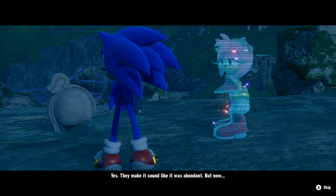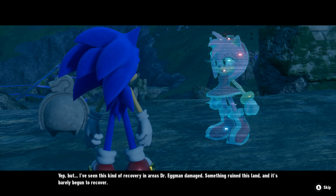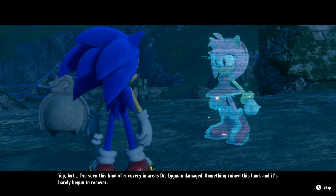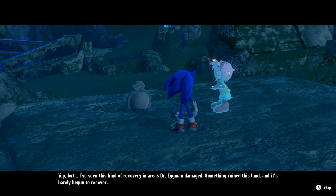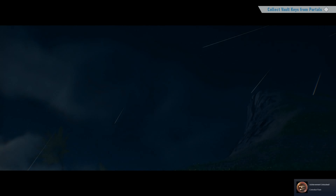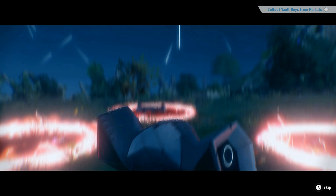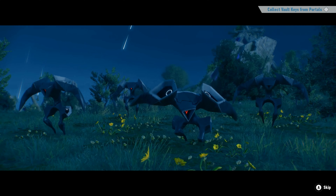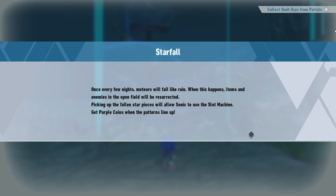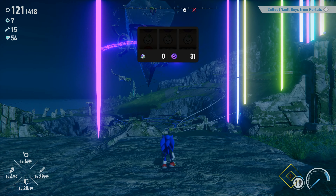We got a fifth Chaos Emerald already, so I guess we're working on number six now. A character says all this used to be farmland and it was abundant, but now it's barely recovered. I've seen this kind of recovery in areas Dr. Eggman damaged — something ruined this land and it's barely begun to recover. We need to make sure it has plenty of time to heal. So those little characters used to farm here, and somehow it became a barren wasteland of robots — interesting that something weird happened here.